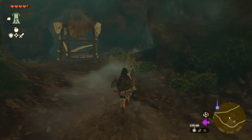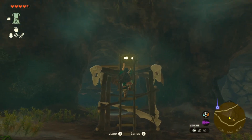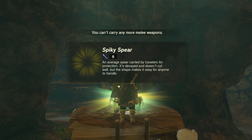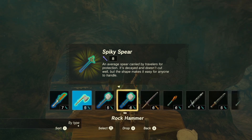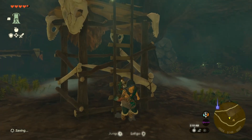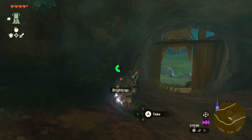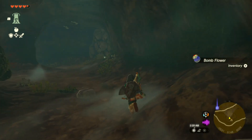Let's go and grab this treasure, see what's in it — we gotta go through that wall over there. Spiky spear — that's eight, we'll replace this one. What is this? Another bright cap, another bomb flower — very good.